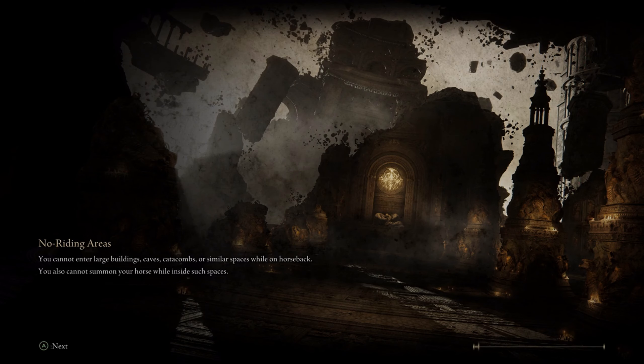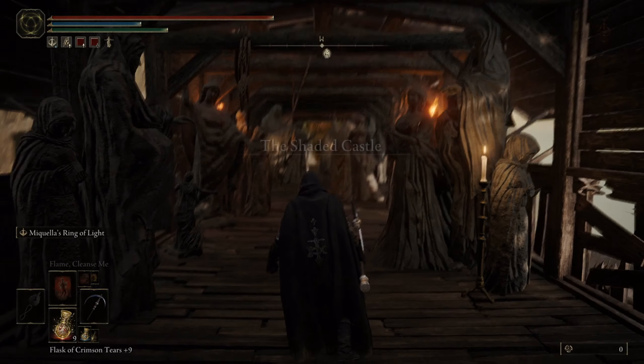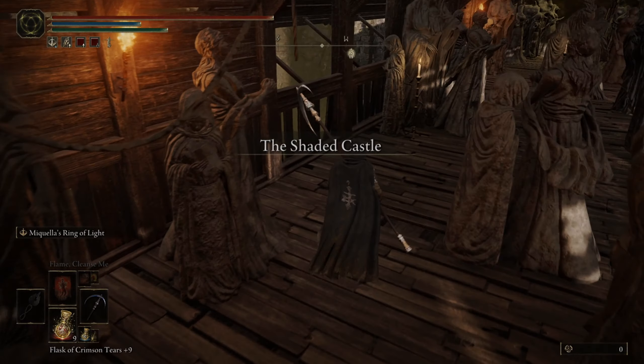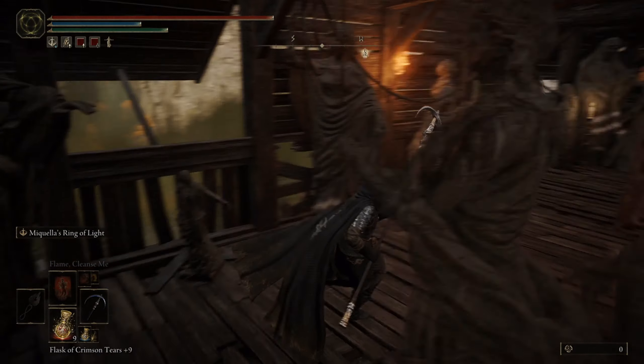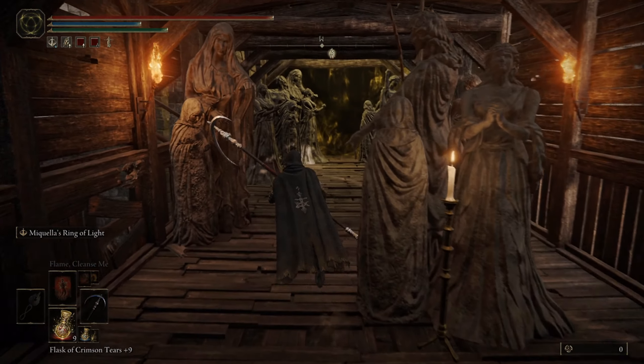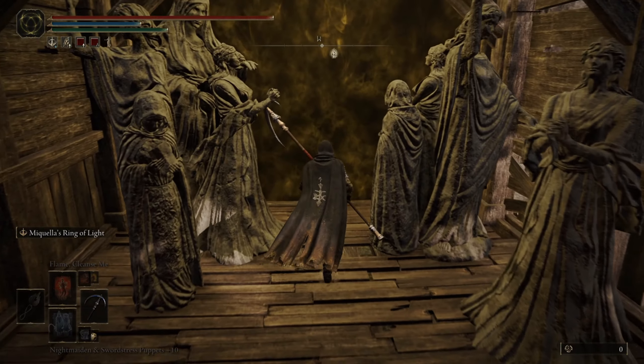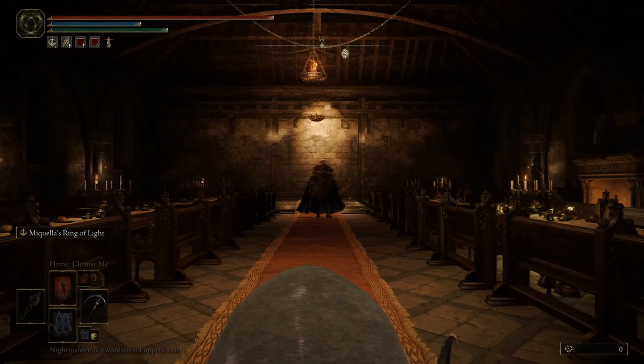Oh, there's a stake of Marika here — that's nice, assuming it's right outside or nearby. I believe Patches is now gone. The Wily One — Patches. We're gonna go in, the Nox Maidens are good. The terrain is not great to fight this enemy on — it's very condensed. I need my runes back, I was spamming this button and it's not grabbing them. Very annoying.